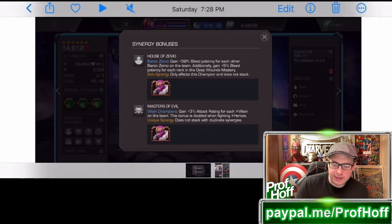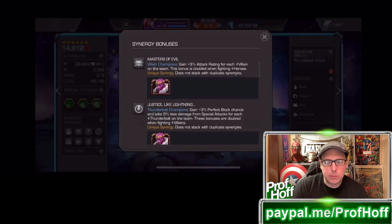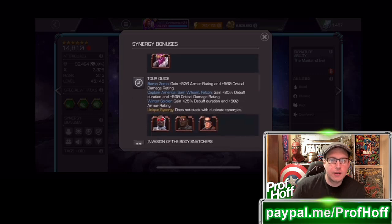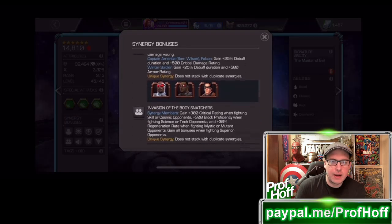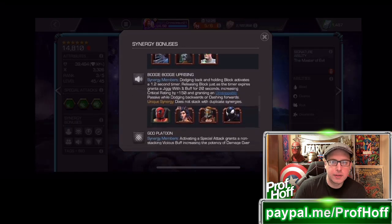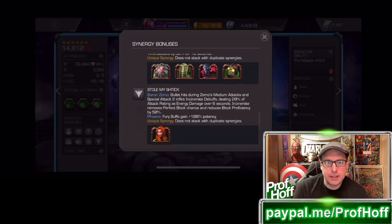Like the great Seaton used to say, what's it like to pull a champion straight out of the bin? You've got the Thunderbolt champion synergy, you've got the Falcon and Sam Wilson and Winter Soldier synergy, the Doom Apocalypse - so many synergies, literally changing the game.